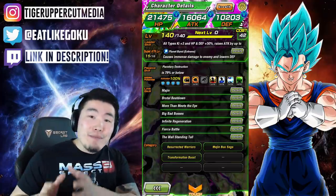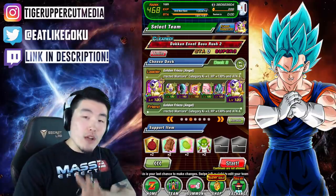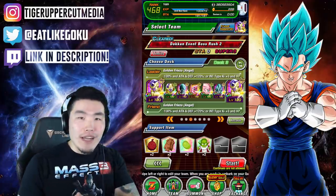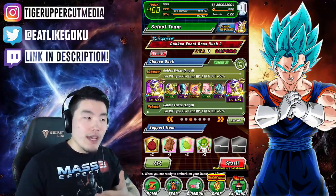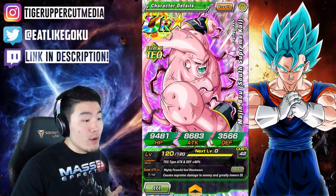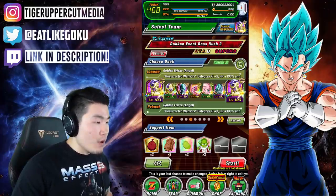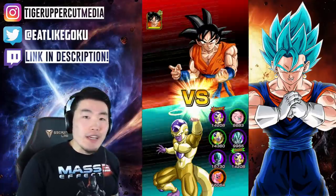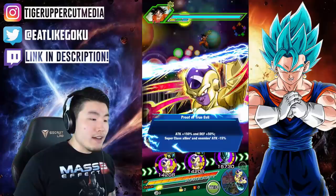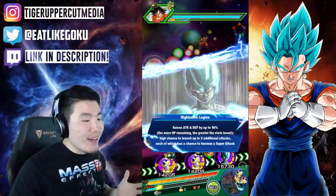Overall a really really good support, definitely one of the best if not the best support in the game right now. Let's jump into the showcase. This is the team we're bringing - Resurrected Warriors - a little bit of an unconventional team. For the purpose of the showcase I think it's actually really good because we want him to link up with Buff Boo, probably the best linking partner for him. We have him here for support and we're gonna do Boss Rush, go through a few stages, see what he can do as far as support goes and damage output.